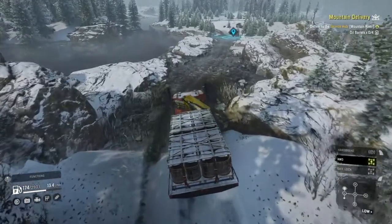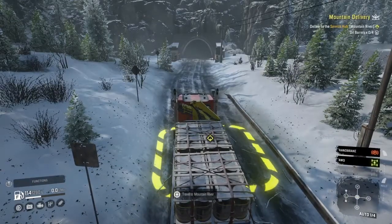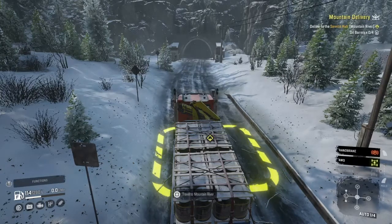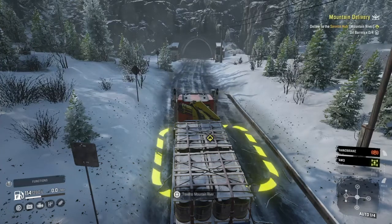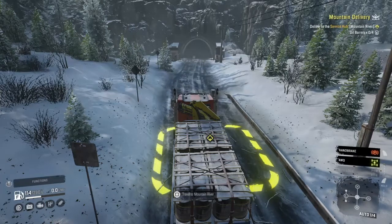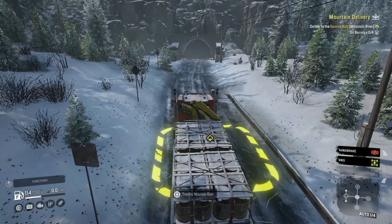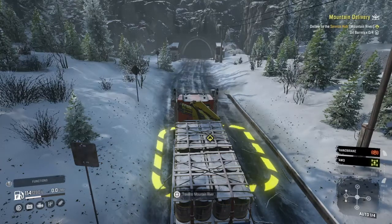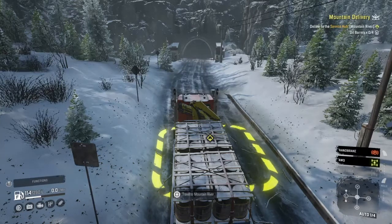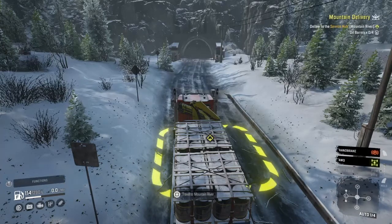We have to go back this way, so I think I'll catch up with you when we get to the tunnel for Mountain River. Here we are at the tunnel. What occurred to me was I need two more loads of oil, so I'll have to bring this truck back and get two more. What I think I'm going to do is grab another truck, get the next load and bring it up here, then possibly bring this truck to Mountain River, come back with the other truck to Mountain River as well.